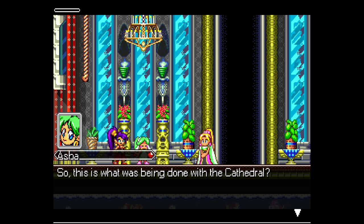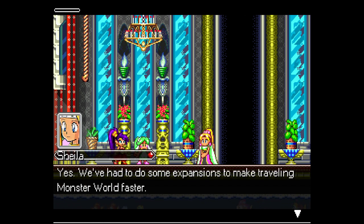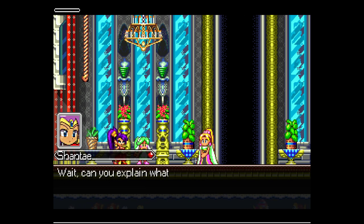Alright, welcome back to Shantae Nasher the playthrough. We're up to part 5 already. And if you're wondering why we're in the cathedral again, it's because I fucked up something in part 4. I went to a world of higher difficulty way too early in the game.